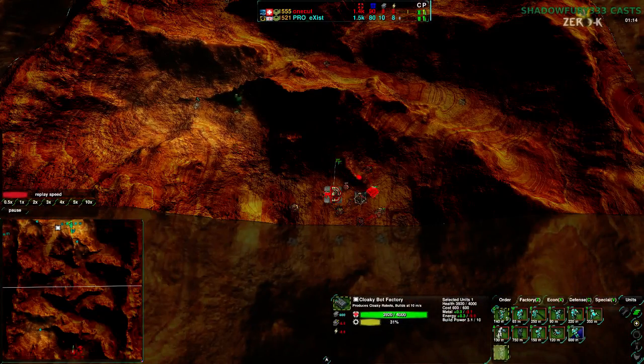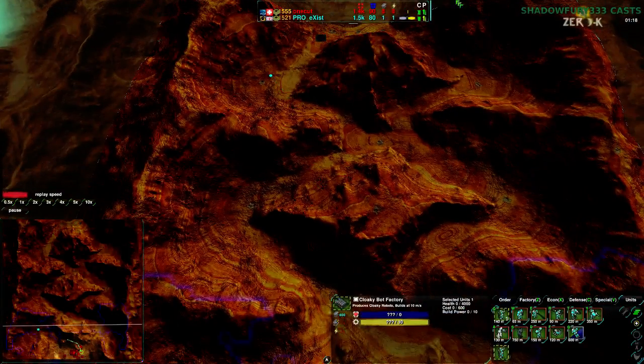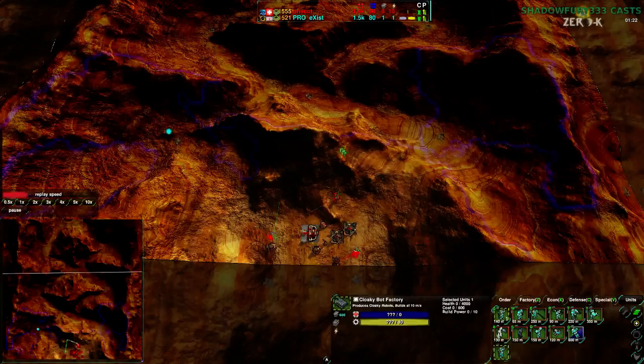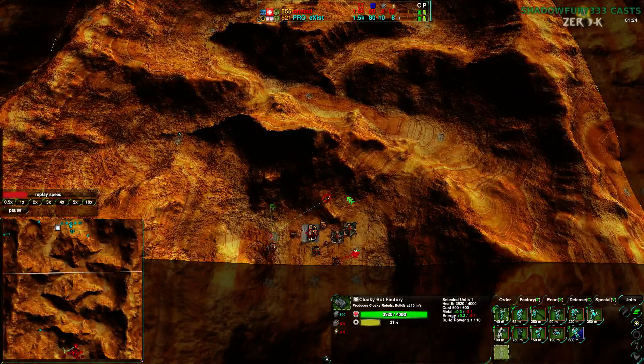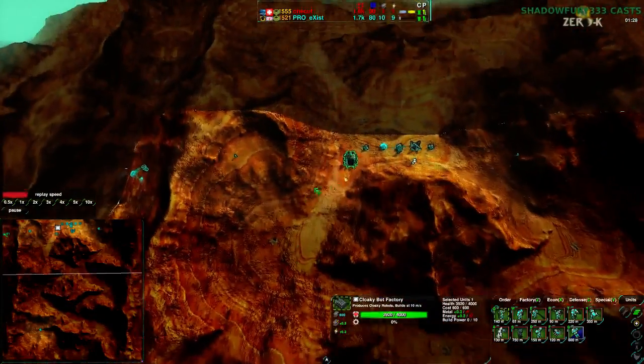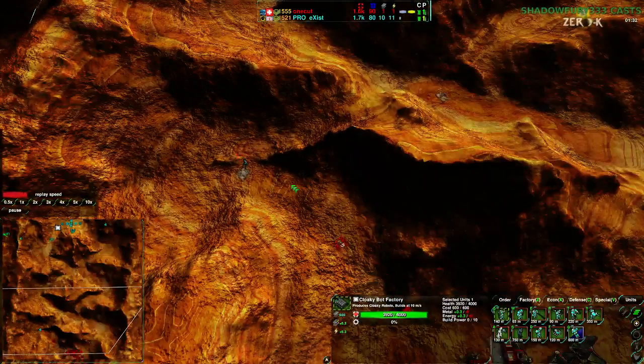While OneCut, on the other hand, does not have a whole lot of Fleas — he actually doesn't see what's going on inside Exist's base at all. He only has a radar and a bit of line of sight of his own main base. Exist, on the other hand, is pretty much all line of sight, but he does have the Glaive up front, so he's able to scout a bit once he gets around to it, but he doesn't know exactly what's going on.